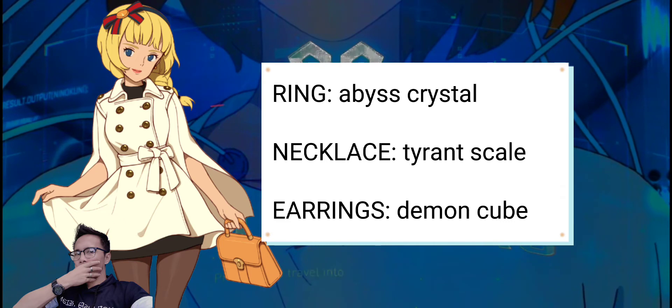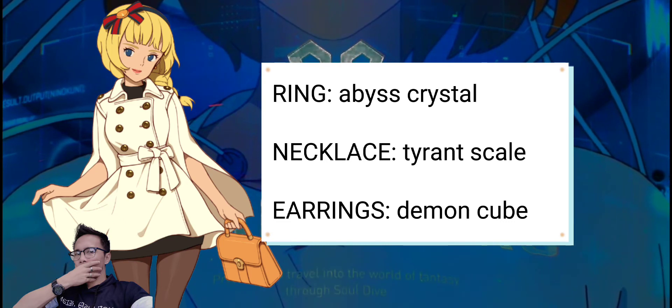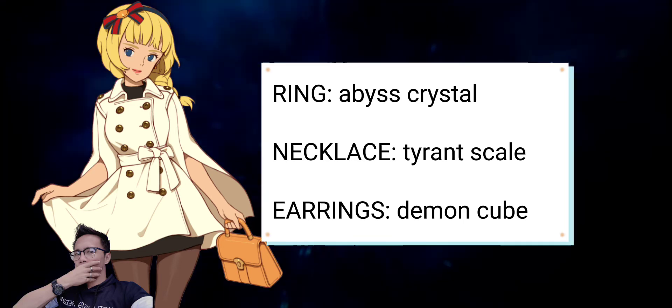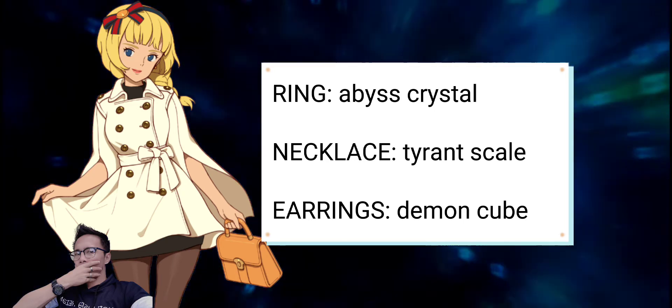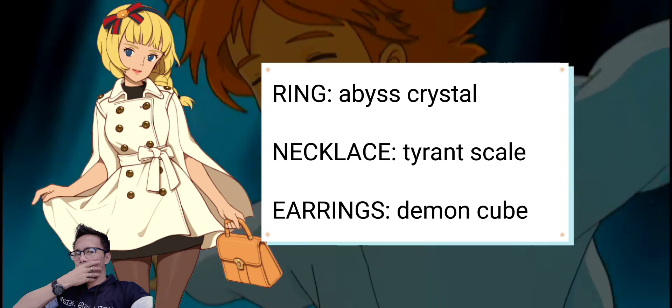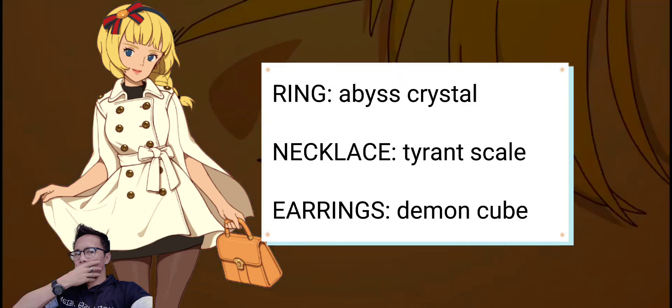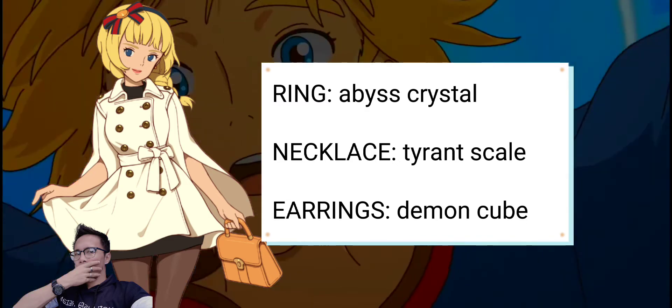Abyss Crystal will give you 100% of attack as water damage per hit. Demon's Cube will give the player a 10% extra chance of dealing 200% attack as fire damage to a nearby enemy. Finally, Veteran's Scale will have a 5% extra chance of creating a shield to nullify attacks when attacked.